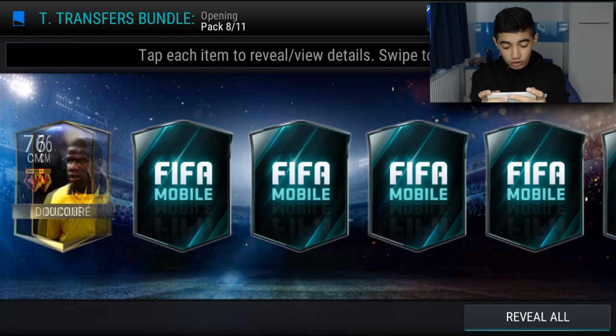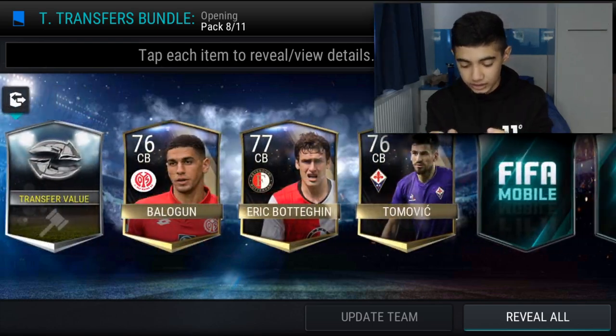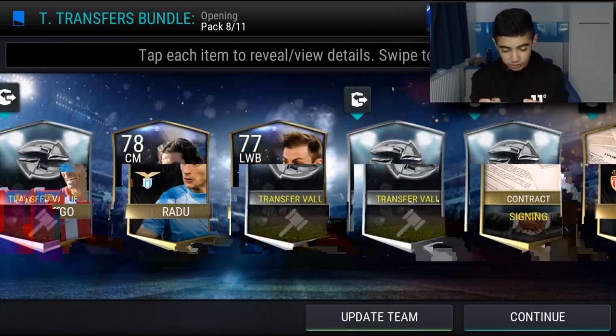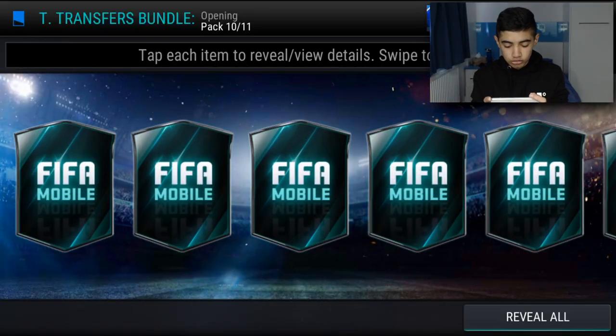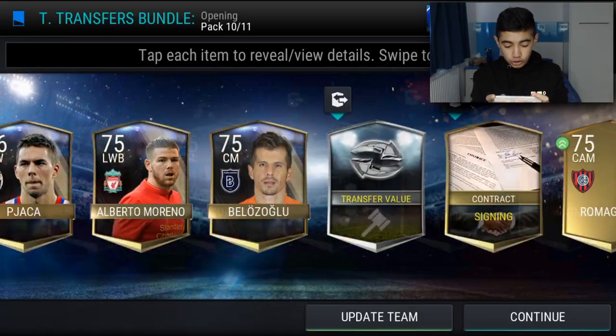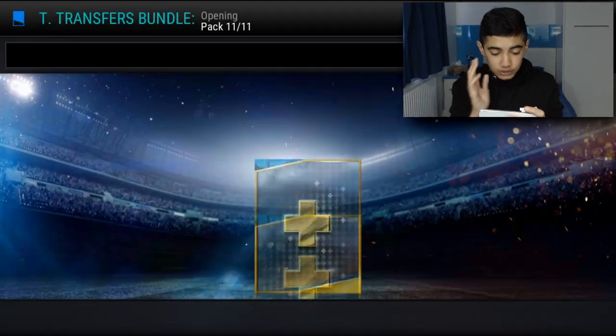We're going to continue from left to right, but this one doesn't look as good — not even one single elite. And not even another elite on the next one either. So it's really shot down to the bottom. The last pack, we'll reveal all again — we get those Top Transfer tokens, we get elite Lamella, but nothing else.